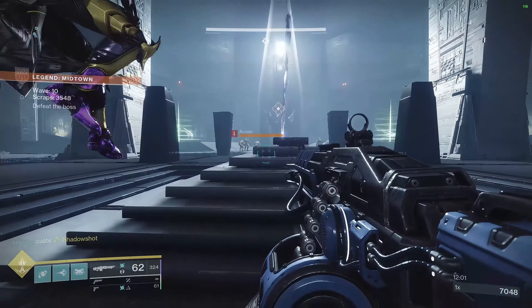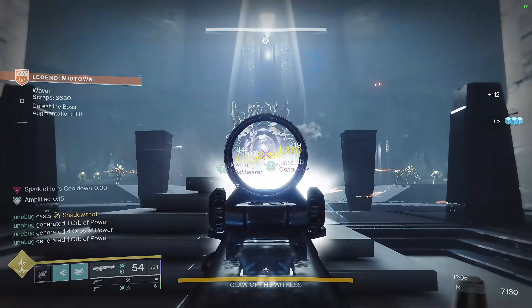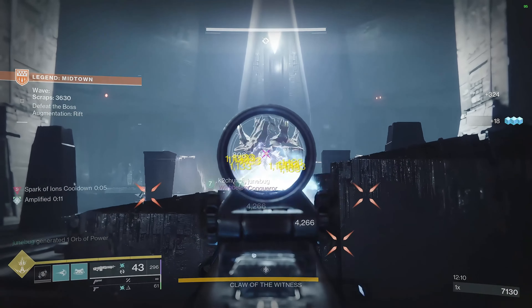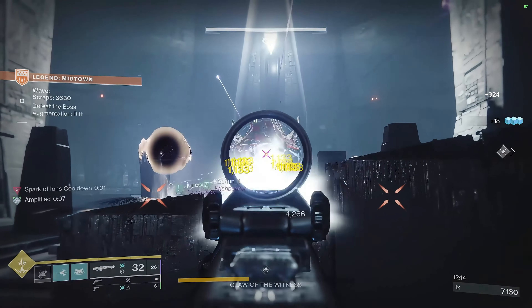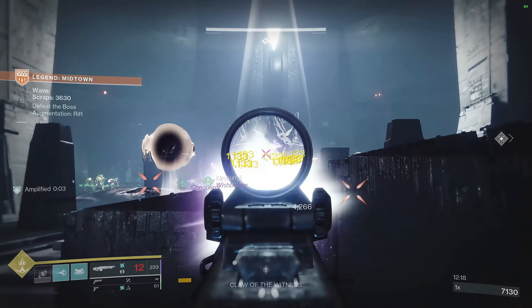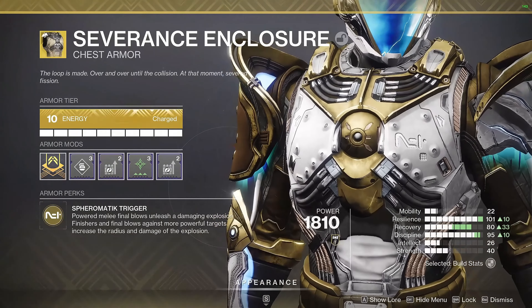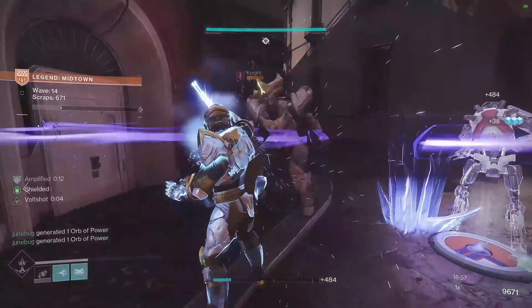Let's get into the exotic setup. Starting off with our exotic weapon we'll be using Thunderlord just for the DPS — this thing is an absolute monster. If you haven't tried it, give it a shot. Go ahead and throw on an arc surge so you can get a little bit more damage out of this Thunderlord — this thing is absolutely nutty.